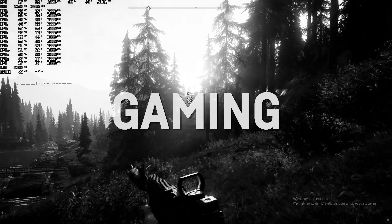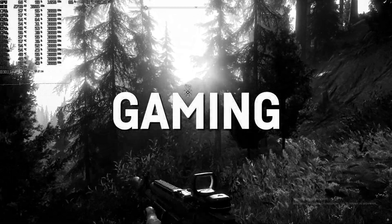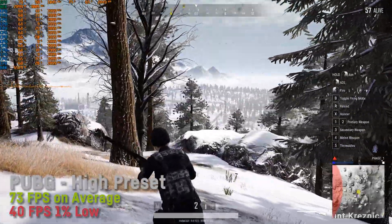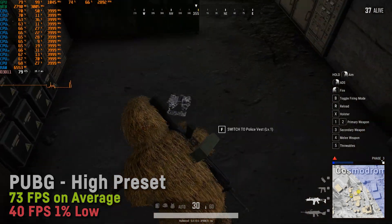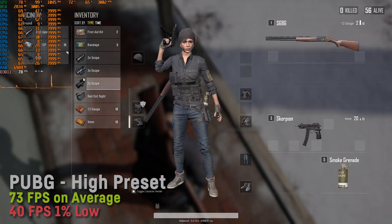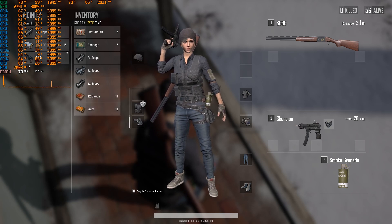After the synthetic benchmarks I wanted to see real-world results and fired up some games. Note that I ran all games at the graphics card's stock speed, so overclocking would enhance FPS by an additional 10%. Starting with PUBG, I was able to get a great 73 FPS on average with a 1% low of 40 on the high settings preset. The game felt absolutely fluid and frame times were great and stable.